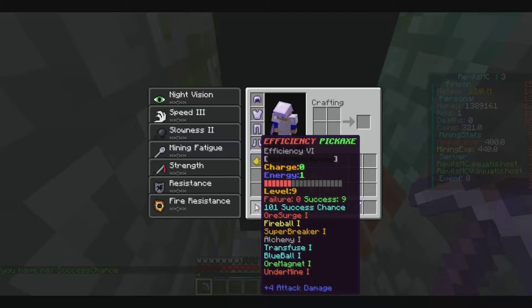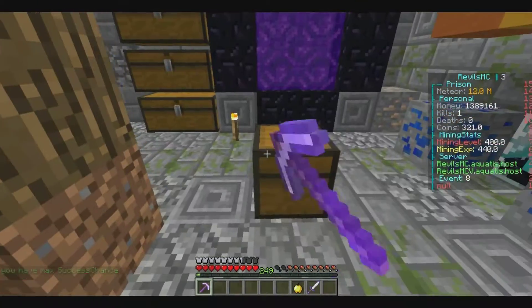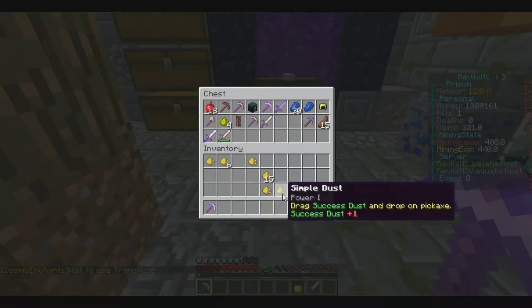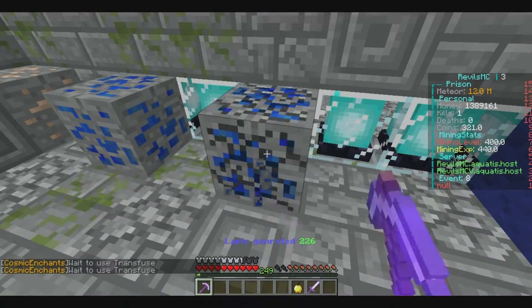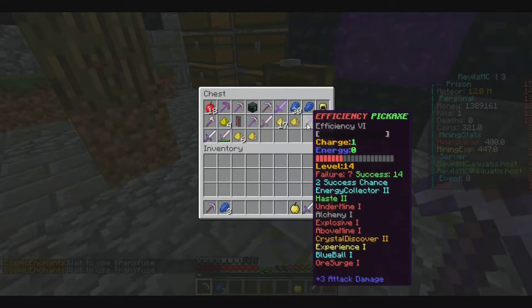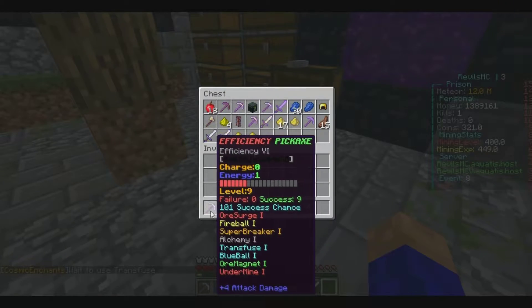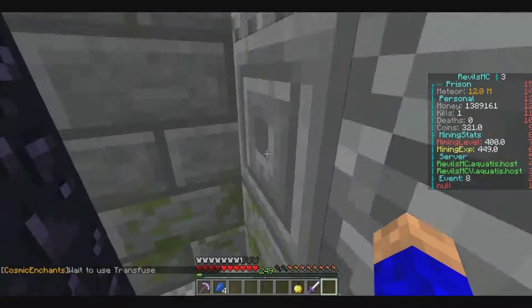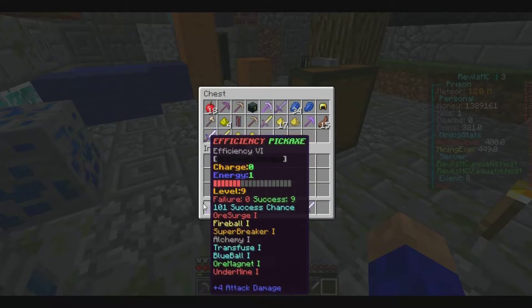Let's test this thing out. It's pretty quick — not quite as quick as my efficiency six stone because it has haste on it, but it will break things like redstone faster. So it is a better pick — that's nice.